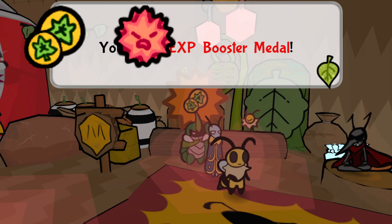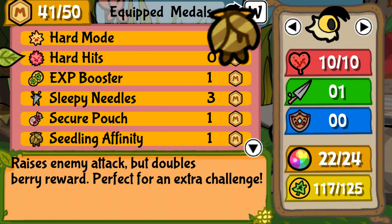But what if you wanted to grind on golden ceilings? Well no doubt, EXP Booster, Hard Hit, Ceiling Affinity, and Berry Finder are very worthwhile to get.